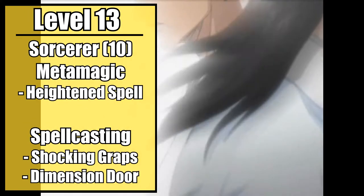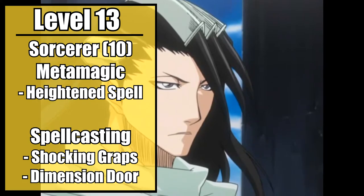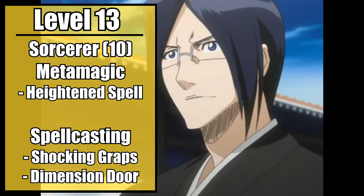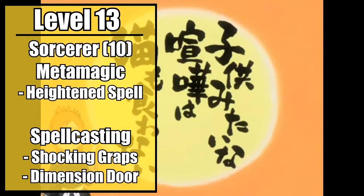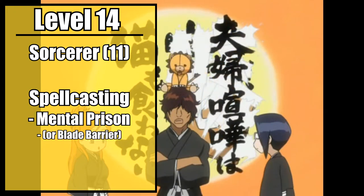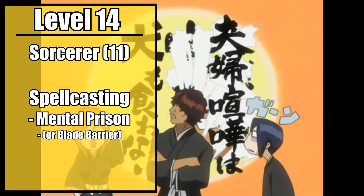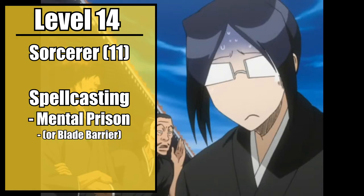Tenth level sorcerers gain Heightened Spell, allowing you to burn three sorcery points to force disadvantage on the saving throws that a target must make against your spell. You also gain an additional cantrip and spell. Take Shocking Grasp, representing your mastery over Byakurai to the point of using it casually at point-blank range. For your spell, take Dimension Door for the moments when you need to form a Senkaimon across town, though you can't make one to the other planes to report back to your god just yet. Eleventh level sorcerers gain their sixth level spell. Take Mental Prison — this is one option for your Bankai and its various forms. Use it to create a grand black prison covered in glowing blades, and as you do battle with them within their mind, the blades of your spirit impale and shred them, dealing tremendous psychic damage.